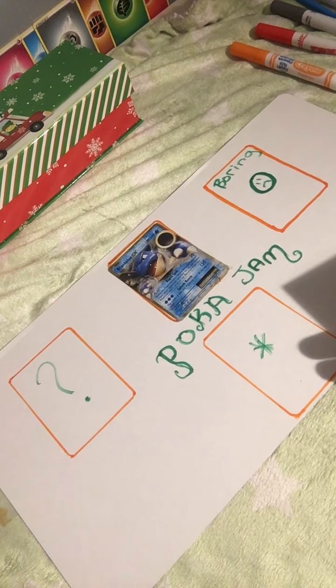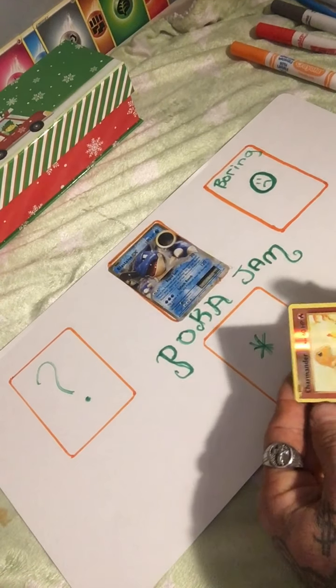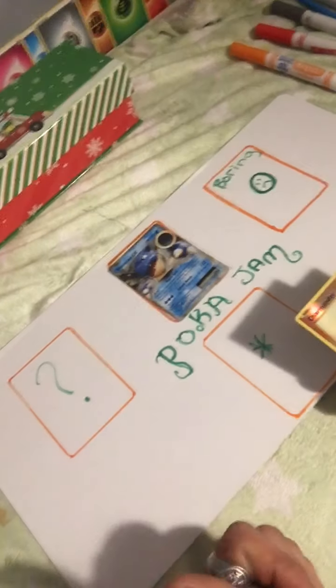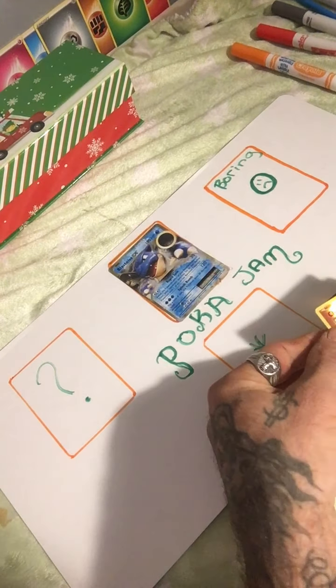We put that down on the mat - oh my god, there's a Blastoise, woohoo! Anyways, on to the next - we have a Charmander. What happens when we don't have room for my oh-my-god card? Well then we'll put it over here.